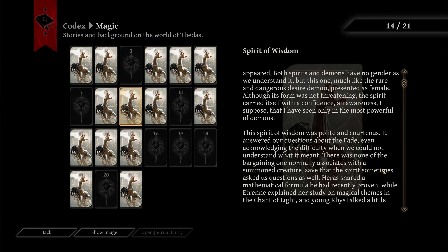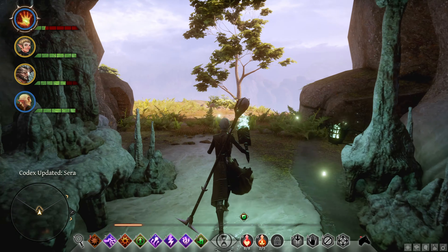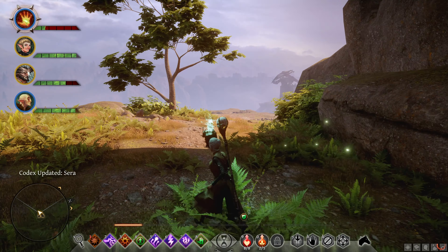We soon discovered the summoning ritual we had devised was critically flawed — the spirit had been under no compulsion to come or remain. All the time it had talked with us, it had stayed of its own volition. Harris was greatly concerned and updated the ritual to correct the weakness in the binding enchantment. But the spirit might not have talked so freely had it been shackled. Just summoning spirits feels like forbidden magic, and yet you guys were doing it.